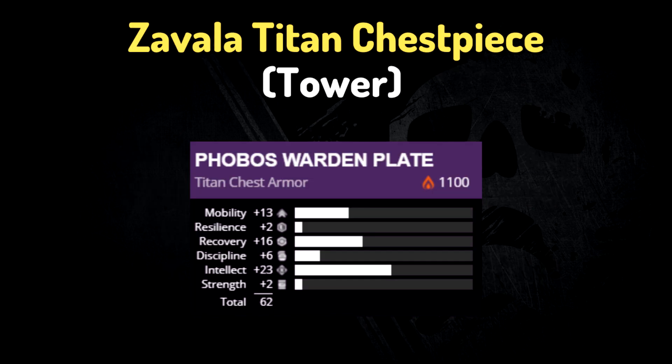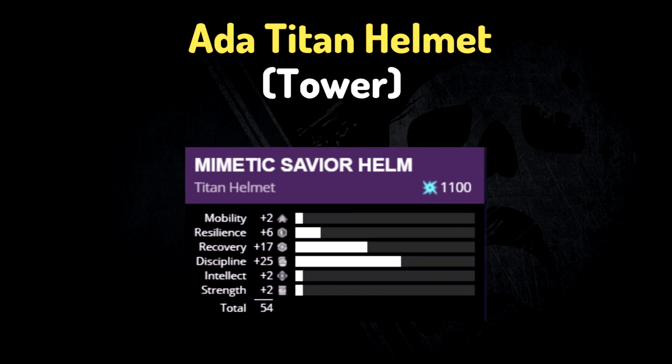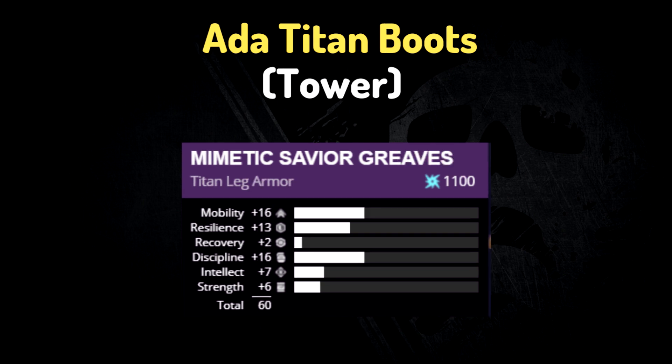Starting with Titans, we've got Zavala selling a chest piece with 13 mobility, 16 recovery, 23 intellect, and a 62 total stat roll. Next, Ada is selling a helmet with 17 recovery and 25 discipline. Also at Ada, she is selling boots with 16 mobility, 13 resilience, 16 discipline, and 60 total stats.